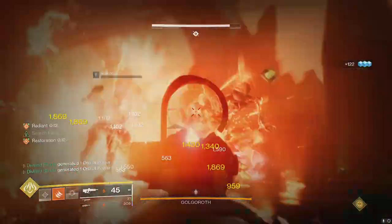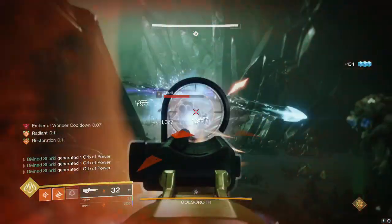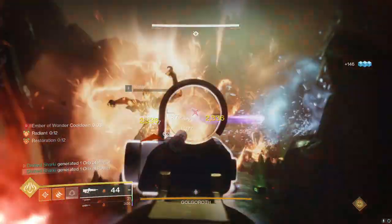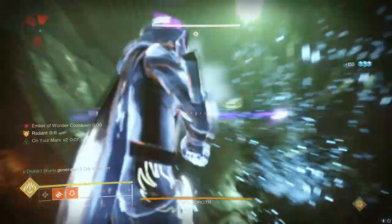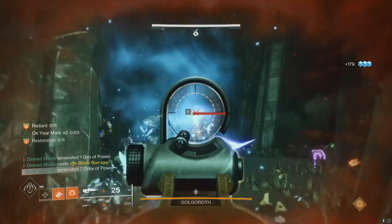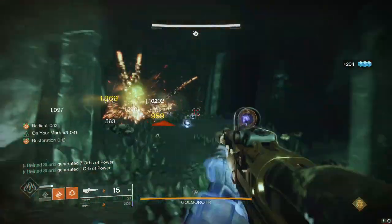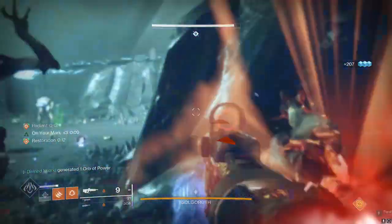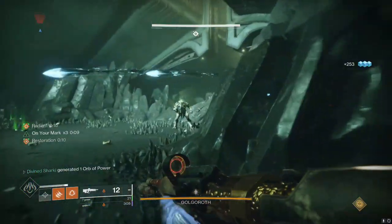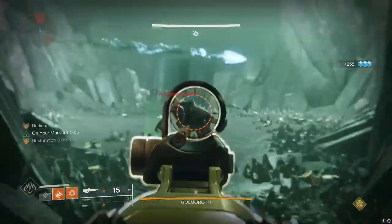However, the Jurassic Green has the uniqueness of being the only primary in the game that can roll both Subsistence and Incandescent. I'm starting to like this gun a little bit more than my crafted Calus Mini Tool, mainly because Subsistence is a much better perk than Threat Detector in the third column. When you're going to work on a big group of ads, Subsistence really comes in handy — the scorch kills and ignition kills all proc Subsistence, letting you consistently avoid having to reload as long as you're killing a lot of enemies.